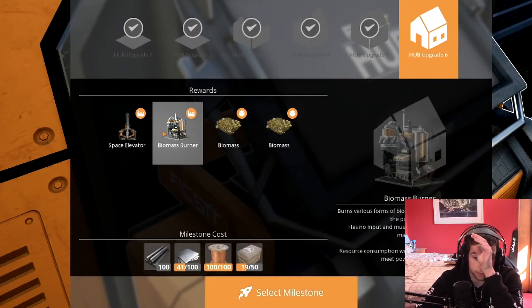Upgrade the hub! There's a power storm. New buildings and new parts - congratulations, you have unlocked: building space elevator, building biomass burner, biomass. Congratulations, you succeeded in every provided task. On behalf of Ficsit Incorporated, I thank you for your current and future service. The hub terminal has been converted to give access to milestones. Note: future developments should be aimed at constructing the space elevator, initiating project assembly. Good luck. Thanks.